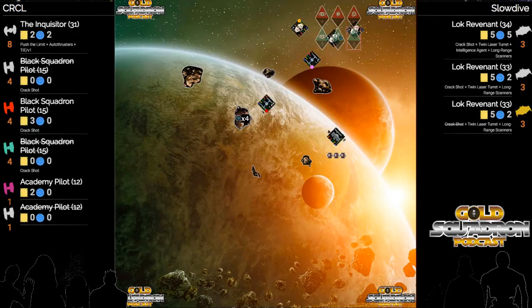If I'm that academy, next turn I'm blasting five forward - even if I've got to go through that rock. The academy's not getting arcs on anybody. It's not going to survive another turn anyway. You might as well get it as far away from those TLTs as possible, try to get some obstruction in there, and circle it wide back around to get a clutch block later on.